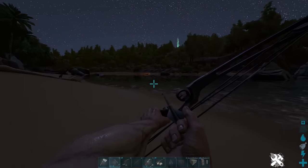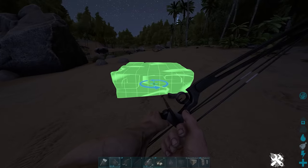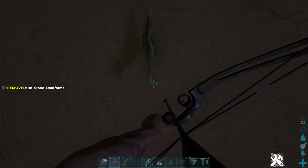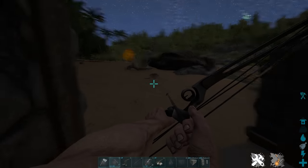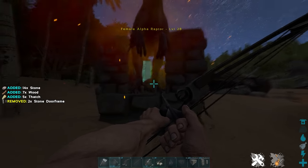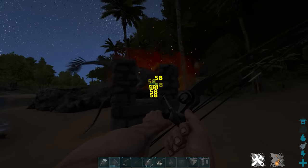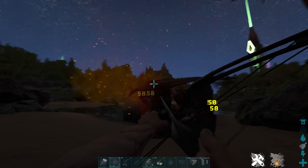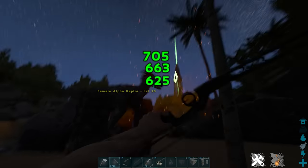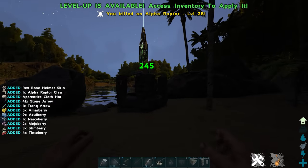Tip twenty: Alpha Raptors can make early game hell, but they're actually easy to kill. Place one stone foundation and three stone doorways around it as a trap entrance — you'll need a fourth door frame to close it. Grab the Alpha Raptor's attention, lead it into the trap, then put the door frame behind it. It will attack the stone but there's plenty of health so it won't break through. Alpha Raptors have the same head damage multiplier as normal Raptors, so even with a crossbow they're easy to kill. They give good loot, hide, and prime meat.